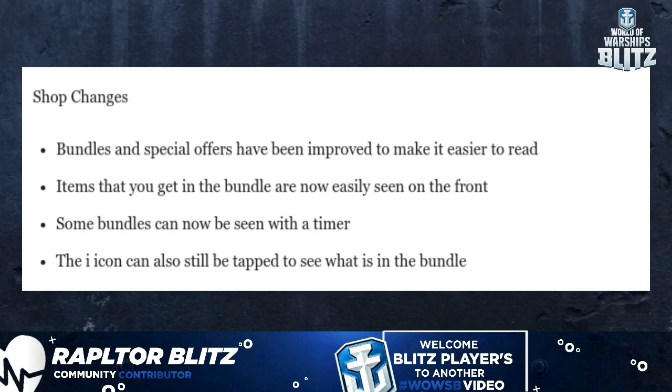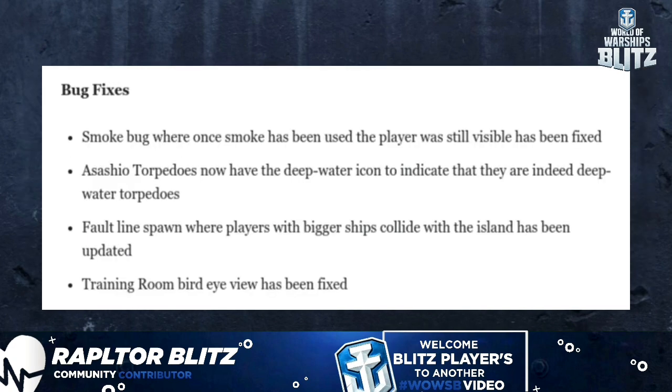Shop changes: bundles and special offers have been improved to make items easier to identify. Items included in a bundle are now clearly displayed on the front, some bundles now show a timer, and the eye icon can still be tapped to see bundle contents.